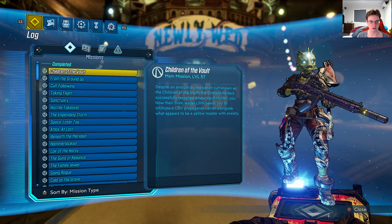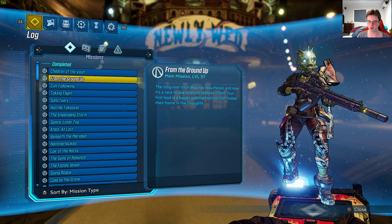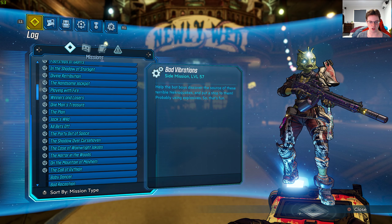If I go to the mission log, you can see that everything is done. I don't want to spend hours scrolling down, even though it takes like a minute or two. You can see that there are a lot of vault symbols right there — all vanilla, DLC 1, and DLC 2. You can just tell by the names of them.